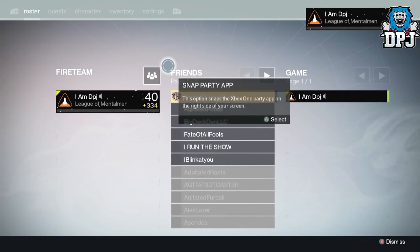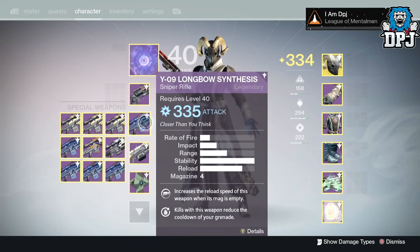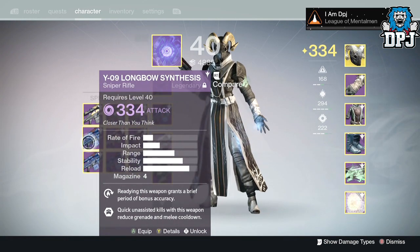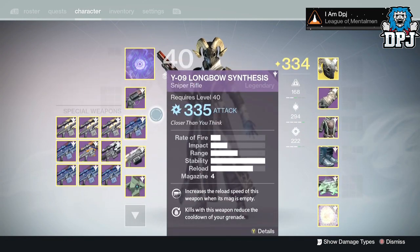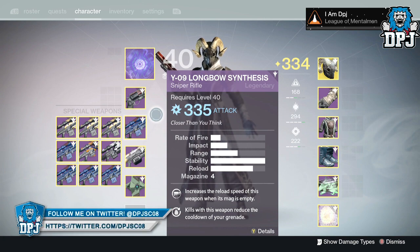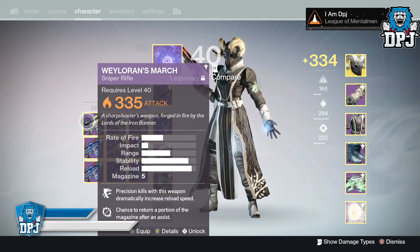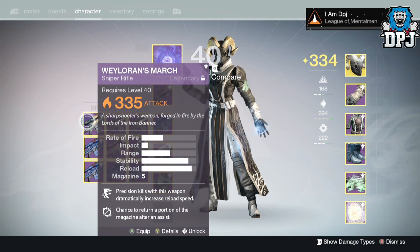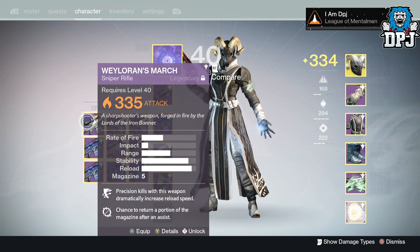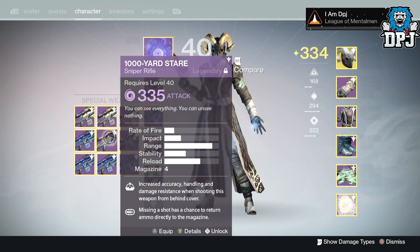I'm going to show you guys all the snipers I have. As you can see I've got one, two, three, four, five Long Bows — I had five Long Bows drop. I've had a few I've deleted because of bad rolls, but these are half decent. I've also got one, two, three Wolven's March — the Iron Banner sniper rifle — which is actually better than you may think. And I've got one 1000 Yard Stare which hasn't got the best roll but it's still pretty good.